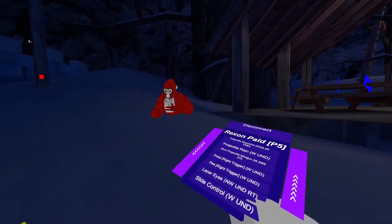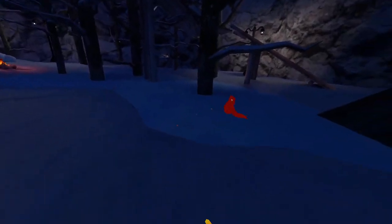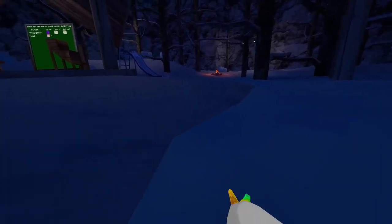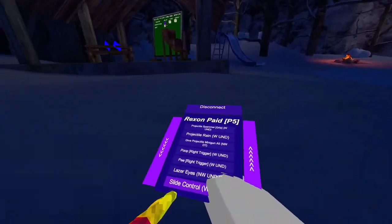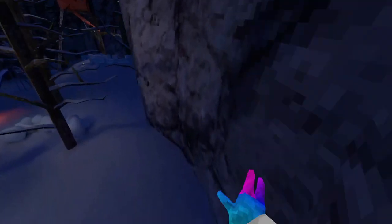Laser eyes — it doesn't work. Slide control — it makes it so you can turn around easily on the ice. And since the winter update and scientist update came out, you can finally do it in forest, which is pretty cool. Right grip to wall walk — we need to go into a wall for this. You can wall walk normally, but if you hold your right grip, you can go vertical and stick to the wall, like CG-style.